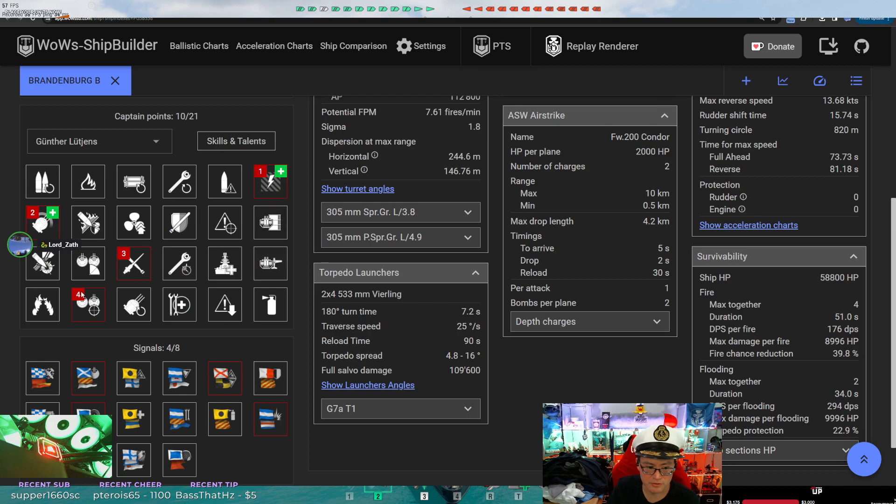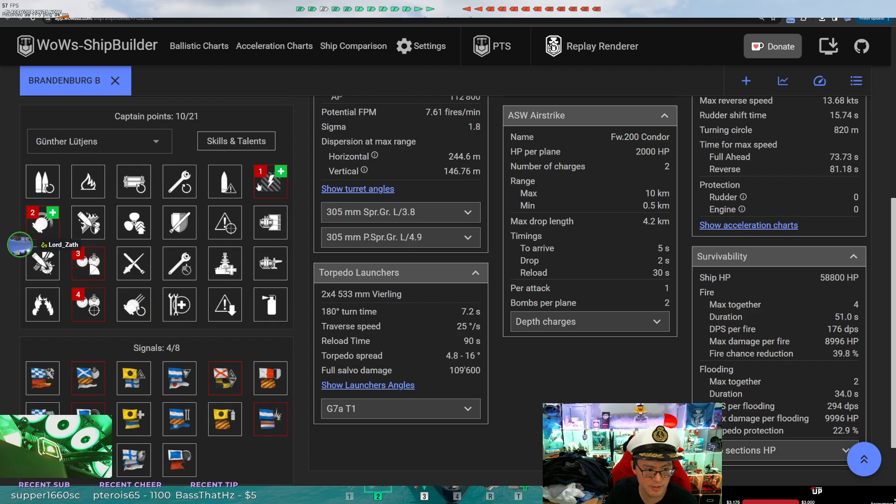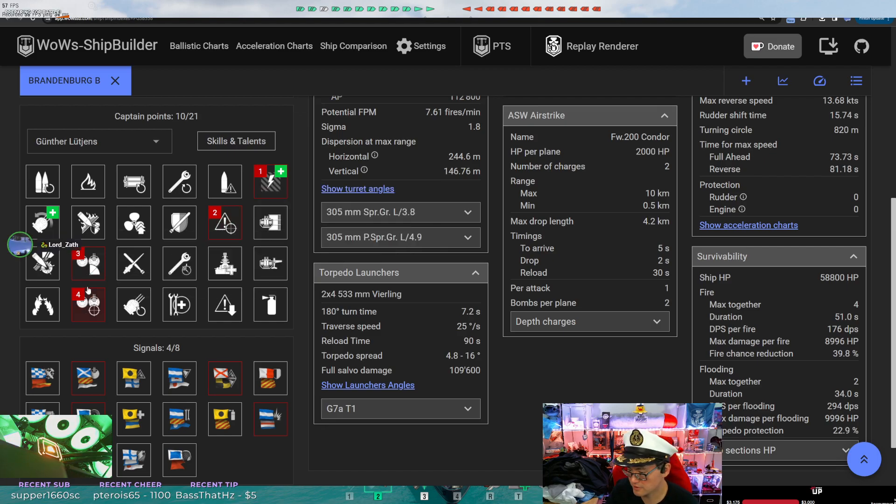I would not have gone this route personally. I might have dropped adrenaline rush first and instead gone for long range secondaries, then secondary battery. I probably wouldn't even go Grease the Gears first — I might instead go for Priority Targets first, just to get an idea of how many enemies are shooting me. A little bit of survivability, and then also get your secondaries out there.